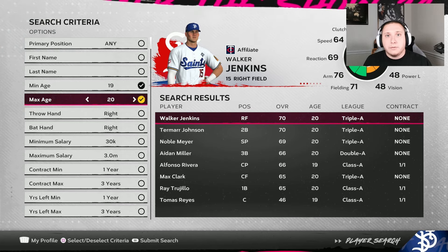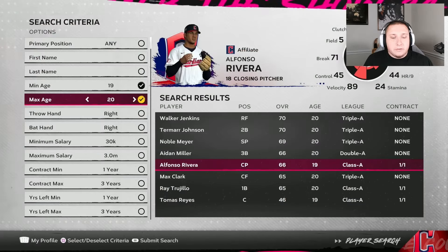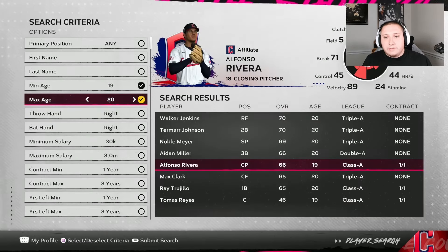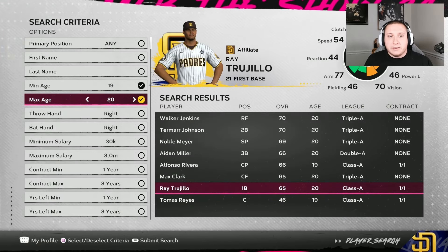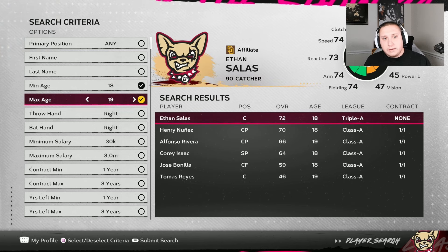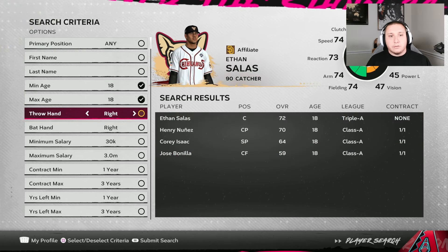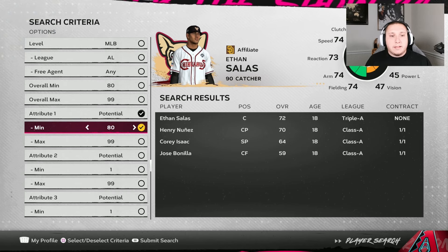The other way to tell is when you click on a player — they're going to have a bunch of pluses and minuses to their ratings, which only happens if they were already on a roster for that season. So for example, Alfonso Rivera is a draft pick, whereas some other guys clearly were not. I would be looking at Alfonso Rivera, Ray Trujillo, those types of guys. You can search by all types of things, but the easiest way is to search one age at a time — starting with 18-year-olds, since they'll have the highest potential in the long run.